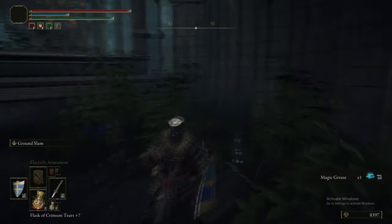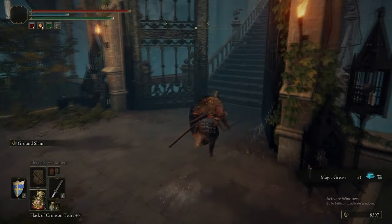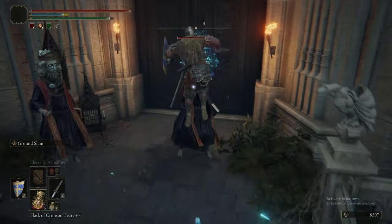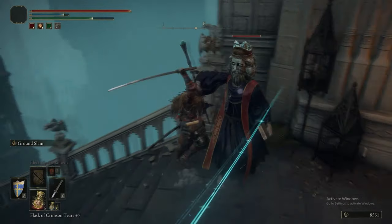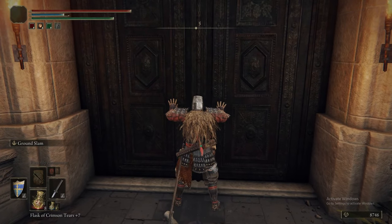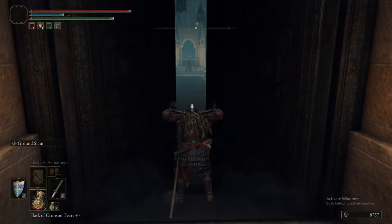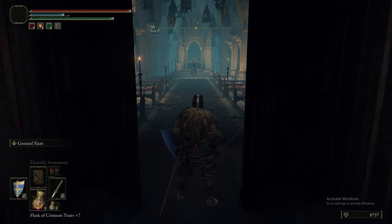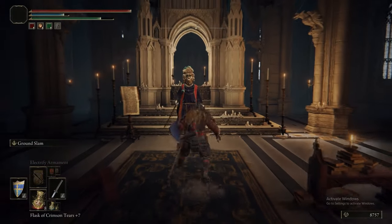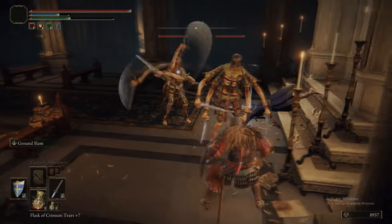We really do make good pace through here, but we don't actually pick up everything. This is the one area where that's not strictly true - we do miss an item on purpose, and we very explicitly show you where it is and why we miss it. We're heading into the main door and then straight away we're going to run for the Twin Sage sorcerer at the end of the room to get rid of him, and that solves the majority of the problems in here.